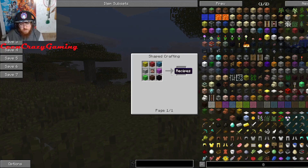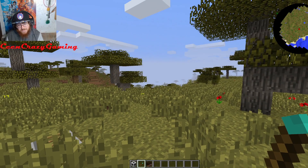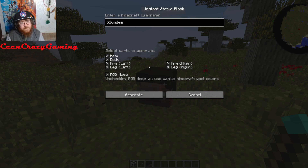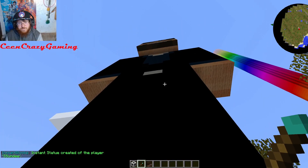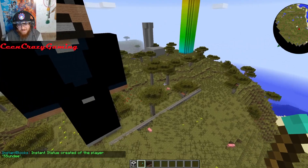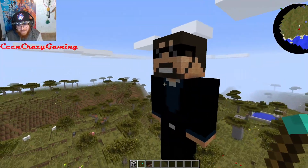And then we got an Instant Statue Block. You need a player head — you make a player head by taking leather, rotten flesh, and bone. Then you right-click and enter a username. Let's do Sundy — a classic YouTuber I used to watch all the time. Look at that, dude — we got Sundy on here! It's been so long since I watched any of his videos, but that's crazy. I think he still has that same skin.